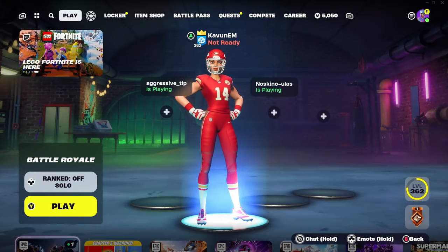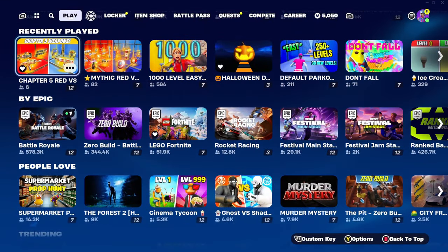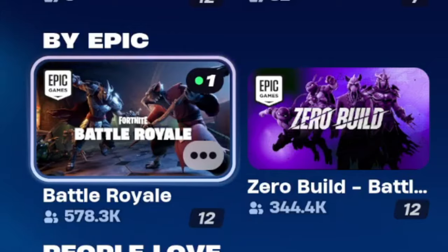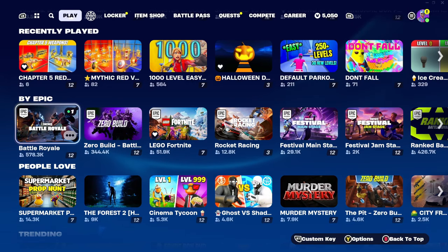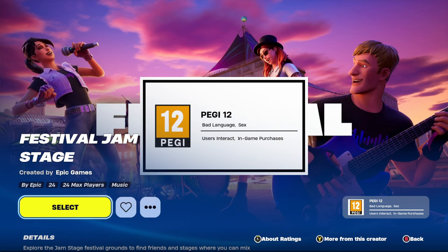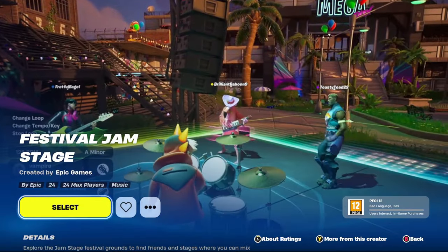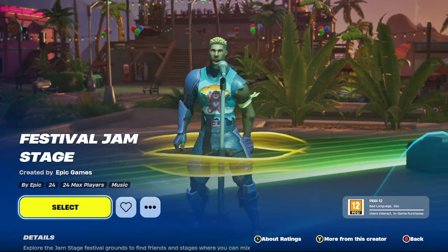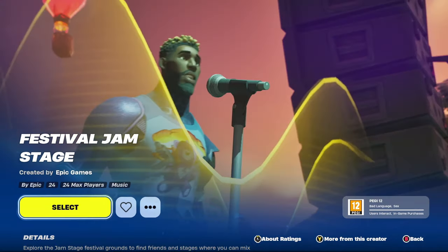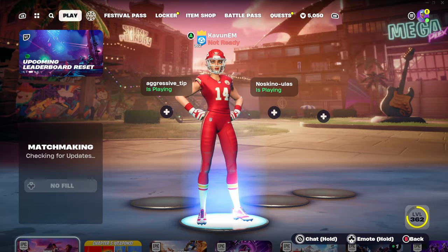So now we can go ahead and finally get started with this glitch. The first thing we need to do is from the main lobby of Fortnite, scroll down and go to where it says Buy Epic. These are the game modes made by Epic Games themselves, and from here we're going to go to the right side and find this game mode called Festival Jam Stage. This is a new game mode based around music and singing and playing instruments, which actually kind of makes sense because Travis Scott is a really popular artist. So we got to click select, make sure it's on no fill, and just jump into the game.